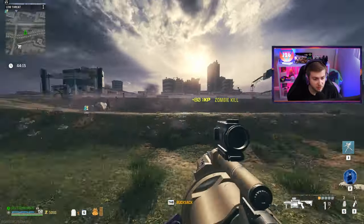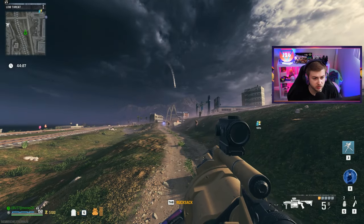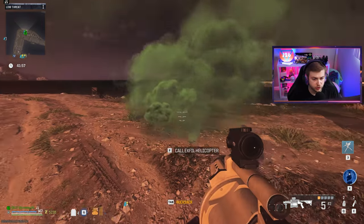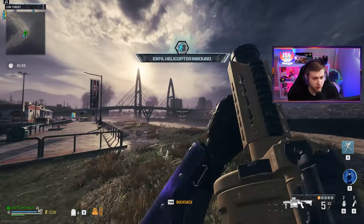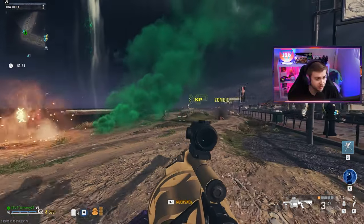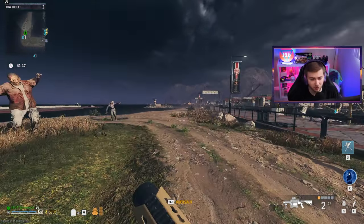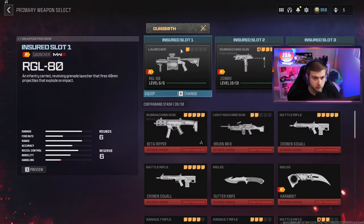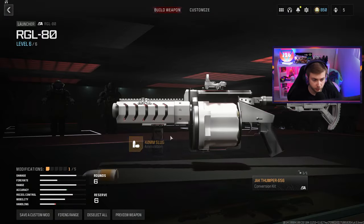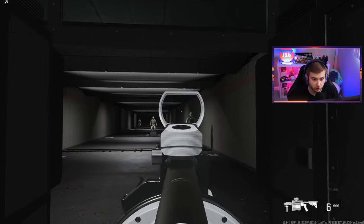The slug rounds seem to shoot about the same, maybe a bit faster and with more distance. Just to make sure I have the aftermarket part equipped, I'm going to exfil and re-equip the weapon to see if that fixes the visual bug. It wouldn't be the first time an aftermarket part didn't work in zombies. Let me unequip it, go into gunsmith - yeah, we do have the slugs here. Going to the firing range to verify.